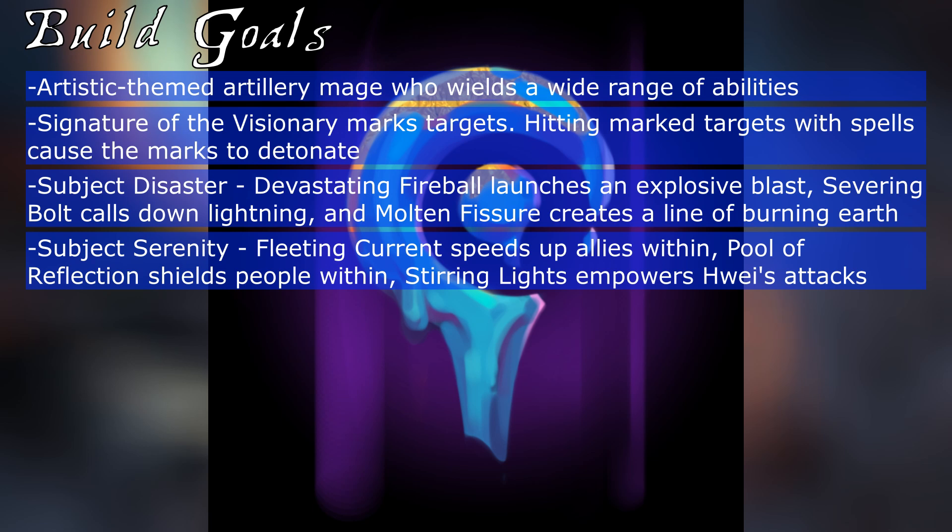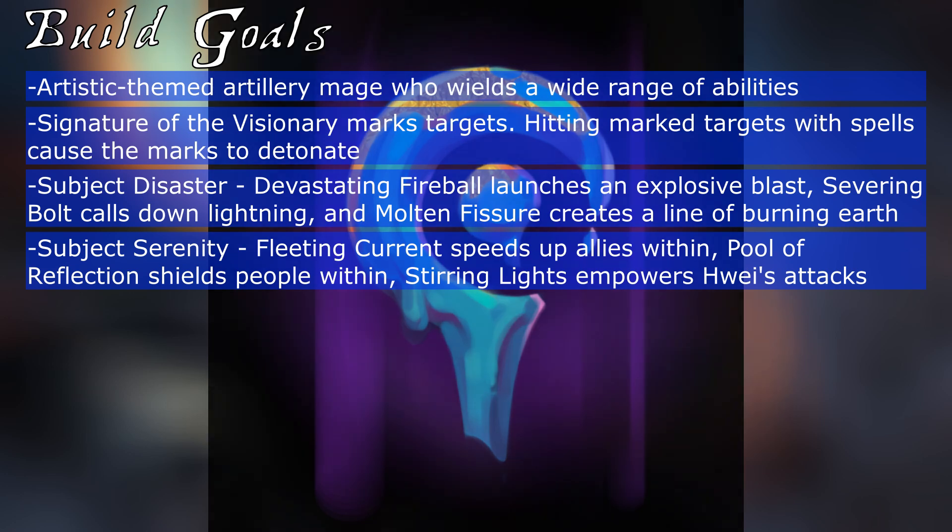His Subject Disaster grants him access to Devastating Fire, which launches an exploding fireball; Severing Bolt, which calls down a bolt of lightning in an area; and Molten Fissure, which summons lava from the ground in a line that leaves behind hazardous terrain. His Subject Serenity has more utility-focused abilities, such as Fleeting Current, which makes an area that hastens him and his allies; Pool of Reflection, which creates a shield for his allies standing within it; and Stirring Lights, which summons three Swirling Flames that enhance his attacks.